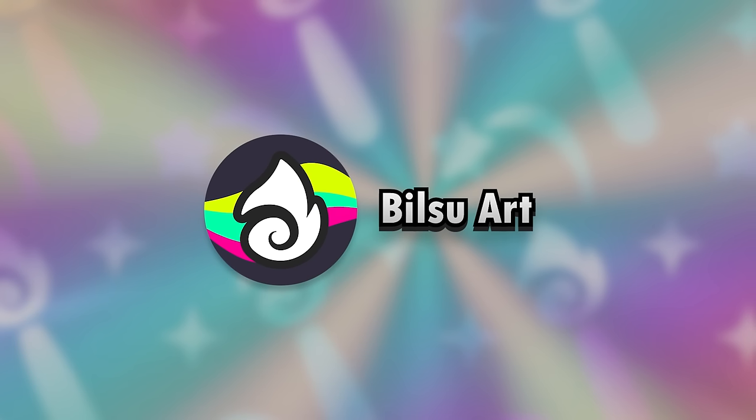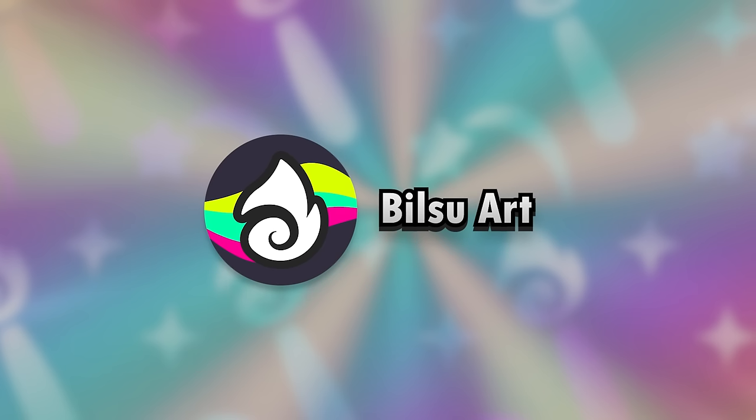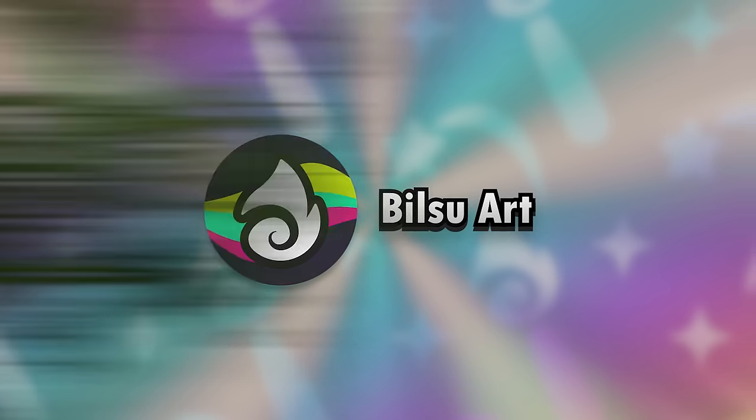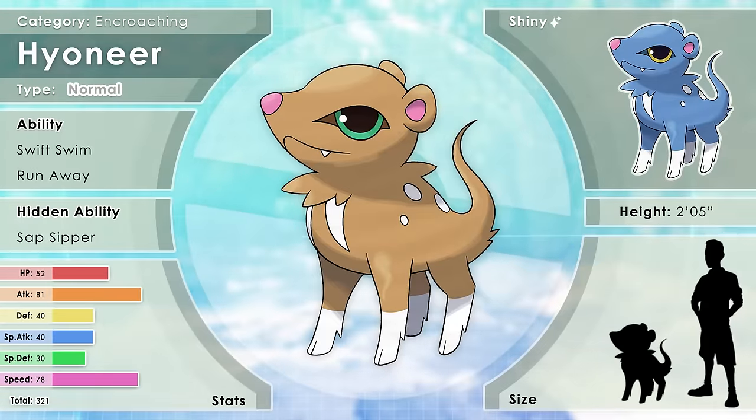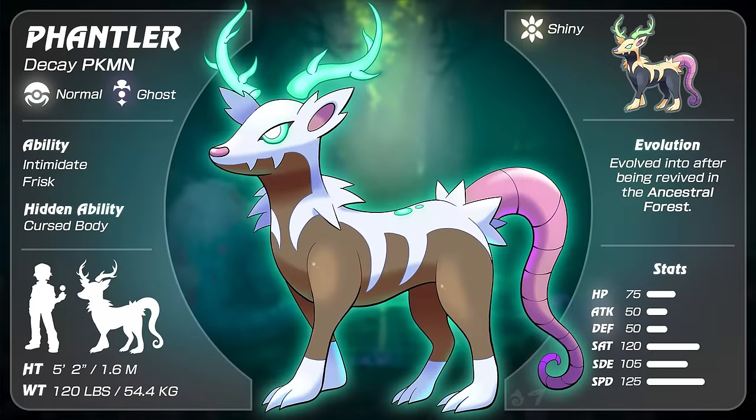Now we have BillSue. I knew I probably wasn't going to do exactly what Ron did, so I just did what I'd want to do. It's based on the mouse deer, but I wanted to make it more literal — so I tried to fuse some elements. That is literally a mouse and a deer, but with ghost typing. I wanted it to embody the decay of the forest — whenever animals pass...